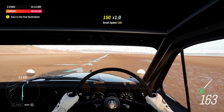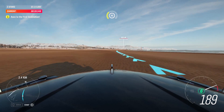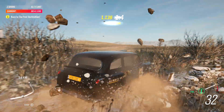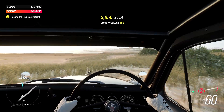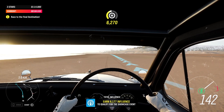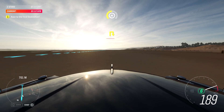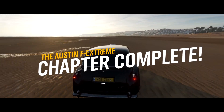Speed record rules say you must do two runs, one in each direction, before the clock runs out — which means Stiggy pulling off the world's swiftest U-turn, which is when the handbrake comes in handy. You could have told me earlier. Go, go, Stig! Come on, my guy — you got this. Yeah, buddy.